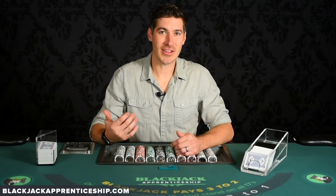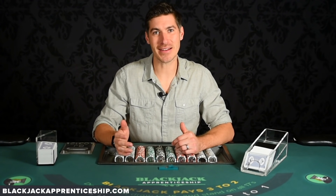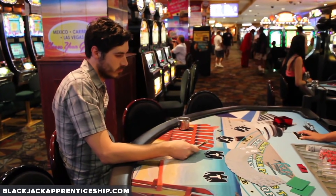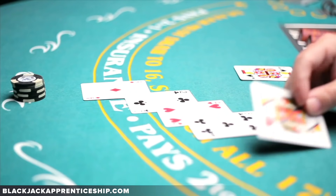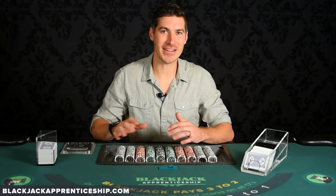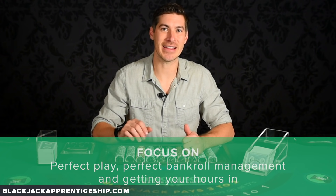Another way people overestimate their edge is by not really understanding where their advantage comes from. Some people think if I use a really complicated count with a whole bunch of deviations, I'm going to make tons of money. Feel free to use a complicated count, and there's nothing wrong with learning extra deviations. But the real edge comes from a perfect count that you implement perfectly, with a well-managed bankroll and bet spread, and getting those hours in. If you don't manage your bankroll properly or don't have perfect skills, you will lose money no matter what extras you try to add. What you really need to focus on as an early card counter is perfect play, perfect bankroll management, and getting in those hours.